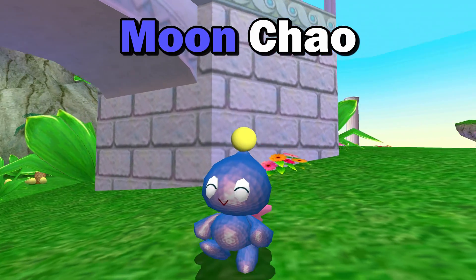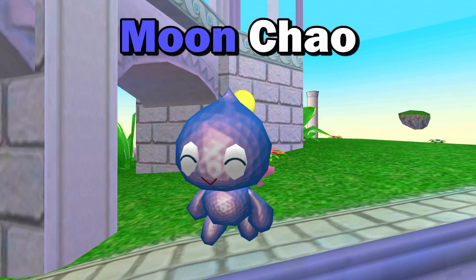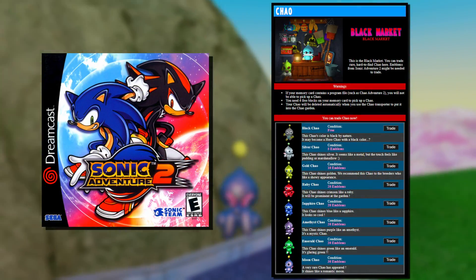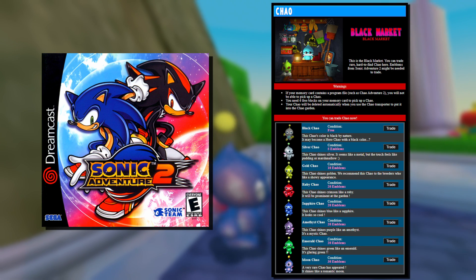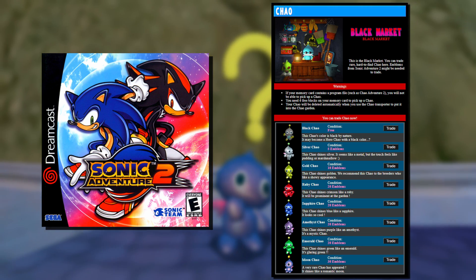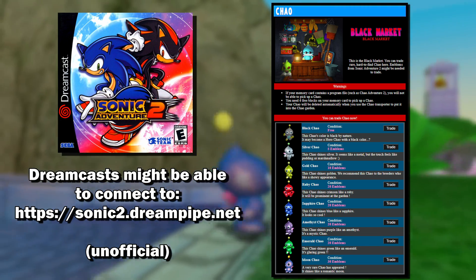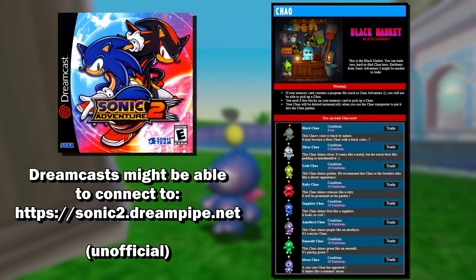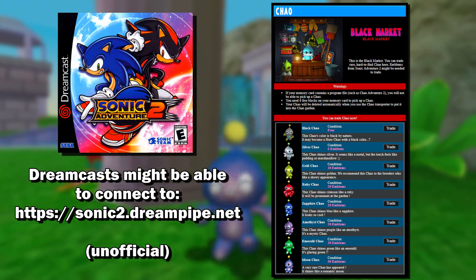It is the Moon Chao. The only official method to obtain it was on the Dreamcast version of the game by using the online black market, which is inaccessible now once you obtain 30 emblems. Apparently someone has reverse engineered the market and you might be able to connect to it using your Dreamcast, but regardless this wouldn't fall under the official restriction I'm applying.